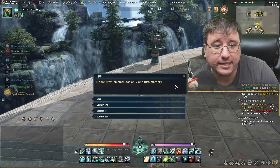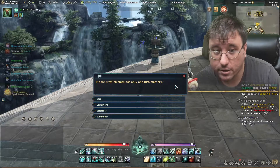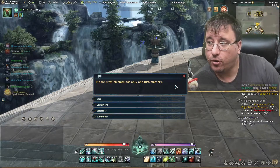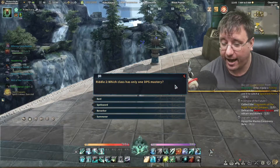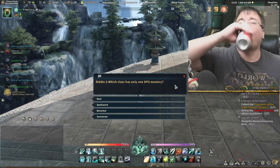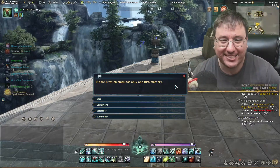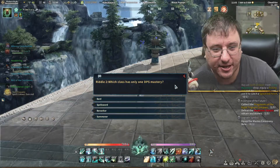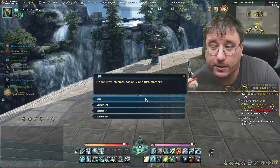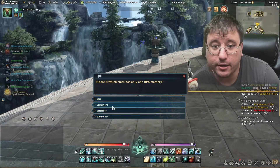Riddle 2: Which class has only one DPS mastery? The options are the Bard, Spellsword, Berserker, or Summoner. We know it's not the Berserker because they have Slayer and Drunken Master. We know it's not the Bard because the Bard can do DPS and healing. We know it's not the Summoner, so we are left with the Spellsword.